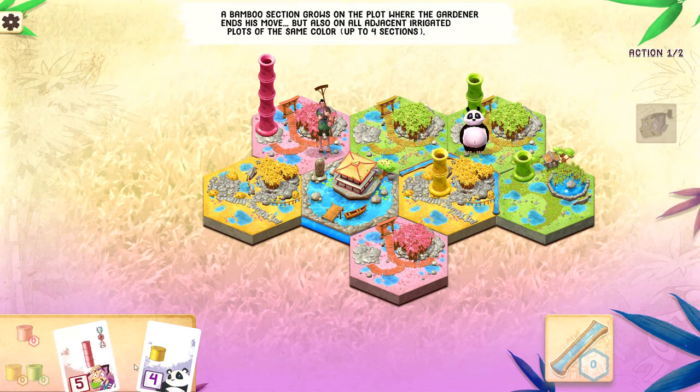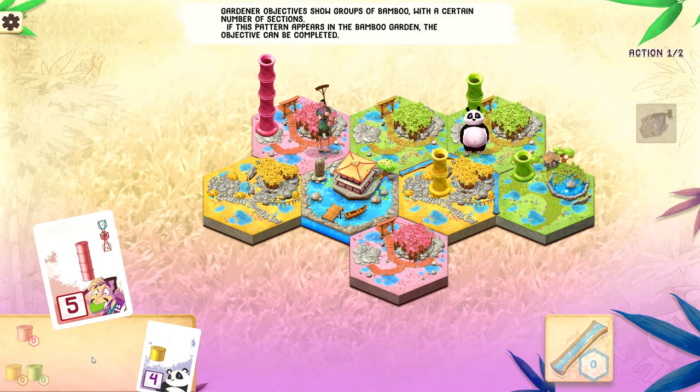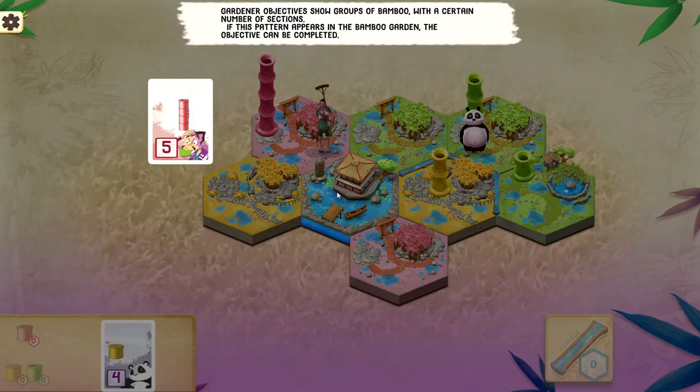Moving the gardener there did allow me to complete this objective. This is a group of bamboo — they can show multiple groups with a certain number of sections. As soon as that pattern is available on the board, you can cash it in for points. So let's do that.